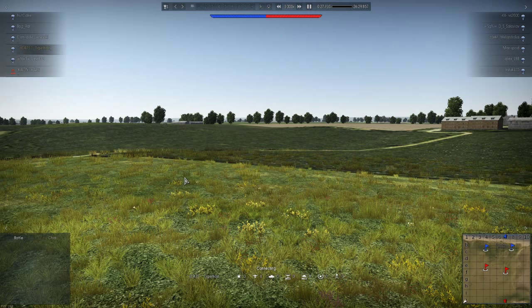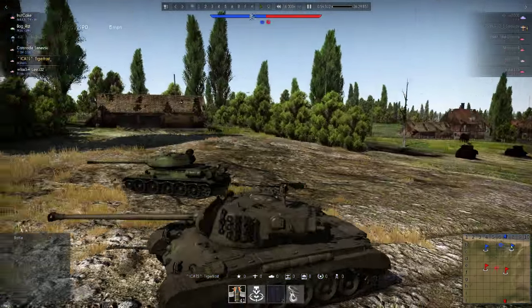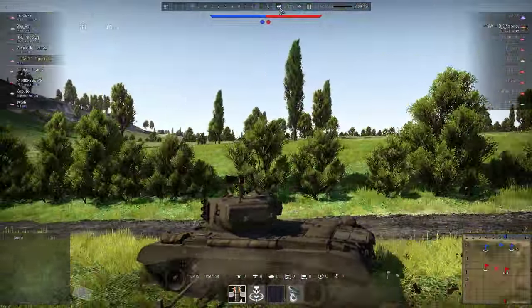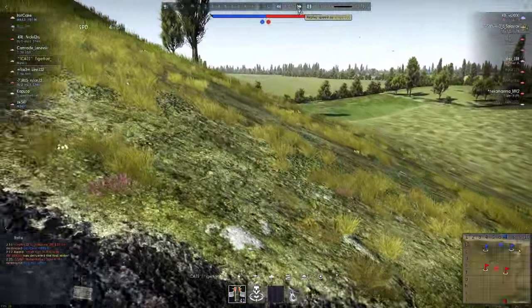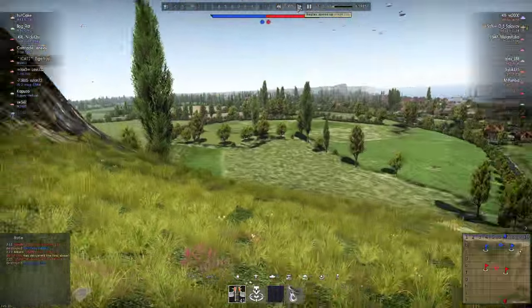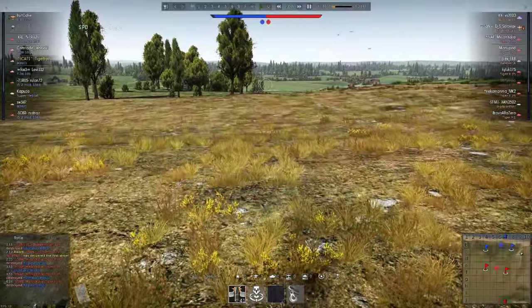Here we are for match number four — it is on Normandy again. It's a longer match but I will speed things up. I'm in my M26 again with my squadmate, both going up the hill again as per usual. It's battle mode — going up the hill is really good for that because you can easily get back to your cap zone since the allies always spawn to the north. We're coming up to the top of the hill and slowing back down to normal time.